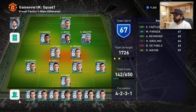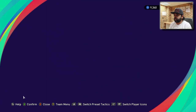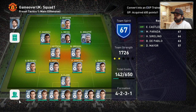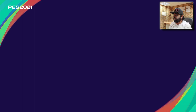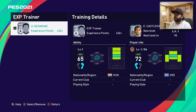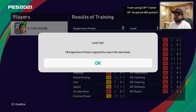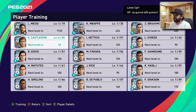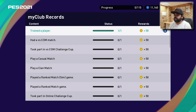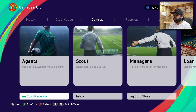Let me talk about training. In squad management, pick a player and you can send them to train — convert them into an EXP trainer. For example, I'll pick Redmond, convert him to a trainer, then go to training, select the player I want to develop, and apply the EXP trainer. Because Redmond is an attacking midfielder, same as the player I'm training, I get bonus points. Always try to train players with a trainer of the same position for maximum bonus.